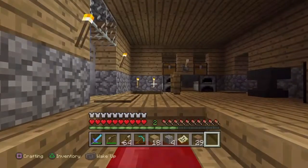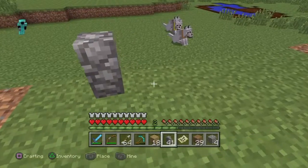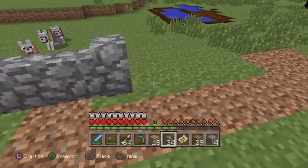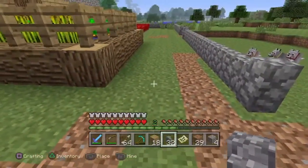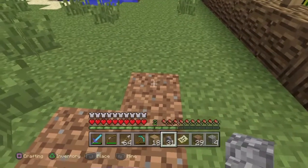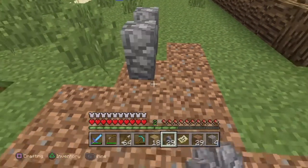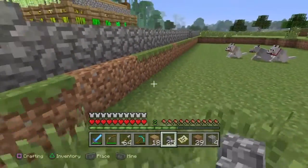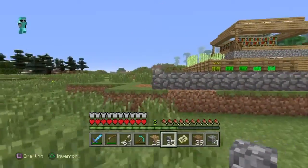Then we'll finish it up with some more cobblestone. It looks pretty good right now. I need a two or three block walk space — we'll go with three, that'll look better here. This looks awesome — fortified.